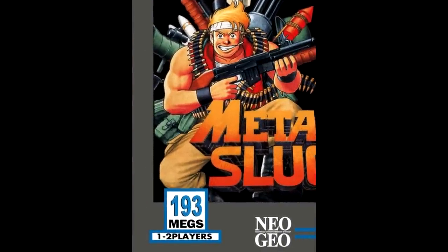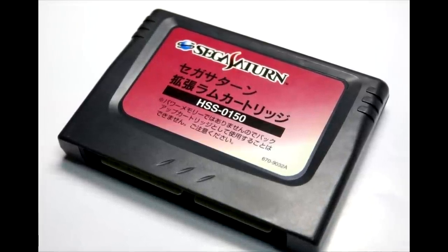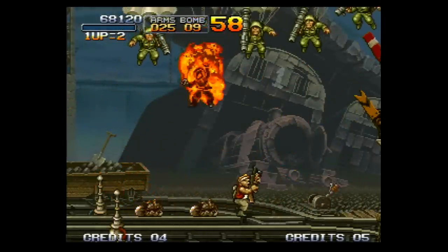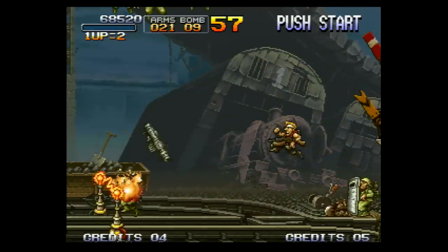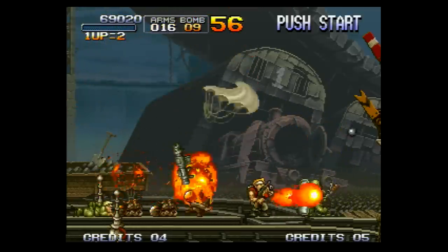Since the cartridge version came in at a whopping 193 megs, there was no way the Saturn was going to do it justice without the use of the extended RAM cartridge. The question was, even with it, did the Saturn come through with arcade perfection or did it crash and burn, leaving much to be desired? In this episode, we will find out just how well Metal Slug translated to Sega's 2D powerhouse.